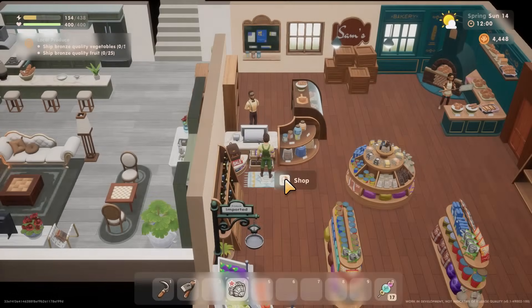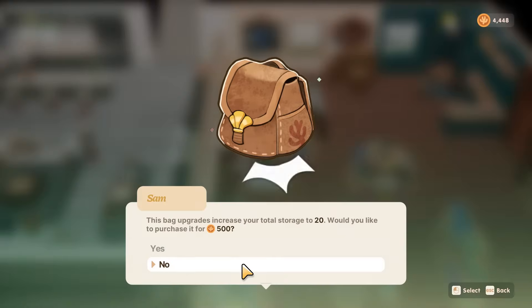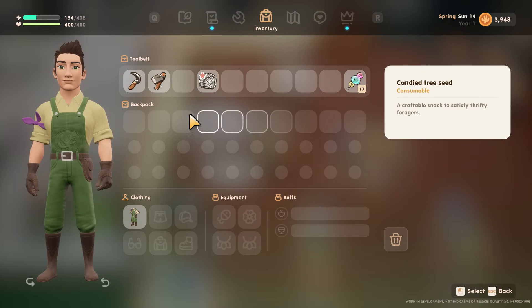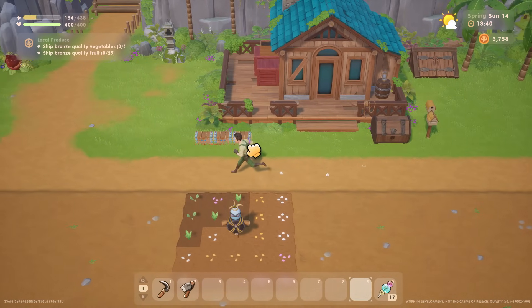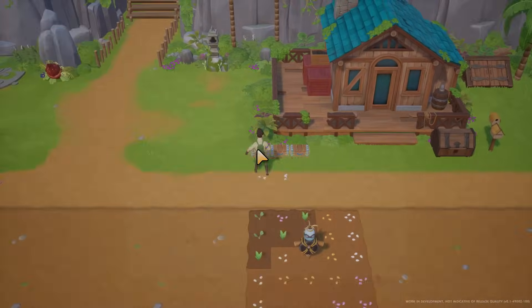Tip eleven: save up and upgrade your backpack as soon as possible. The first upgrade only costs 500 gold and adds 5 slots, giving you a total of 20 since you start with 15 in Coral Island. Having those extra 5 slots for 500 gold is definitely worth it and will help massively at the start. Also make sure to craft lots of chests around your farm to manage storage — doing this right away will give you a much smoother beginning.